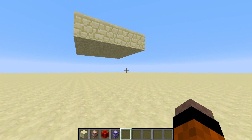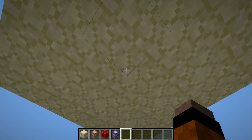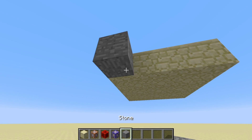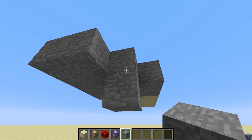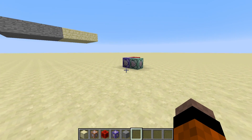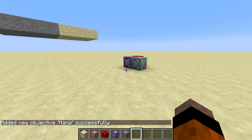First we have to detect when the player is in position for the levitation effect to activate — in other words, when they're underneath a block. I'm going to make it work underneath any block, whether sandstone or stone. But you could change this so it only works for a certain block like leaves. So we're going to set up a scoreboard objective: slash scoreboard objectives add hang dummy. This means commands are the only thing that will affect this scoreboard objective, which is what we want.